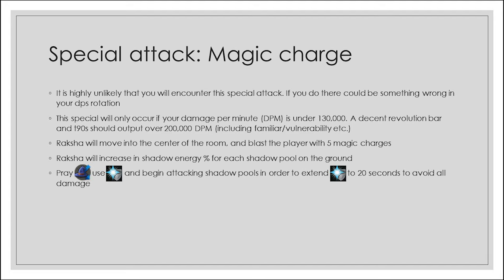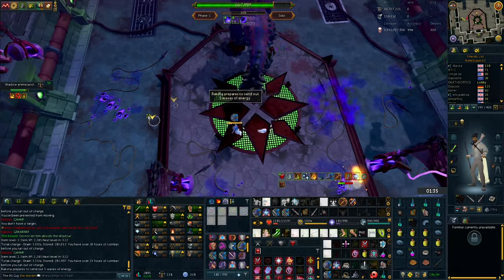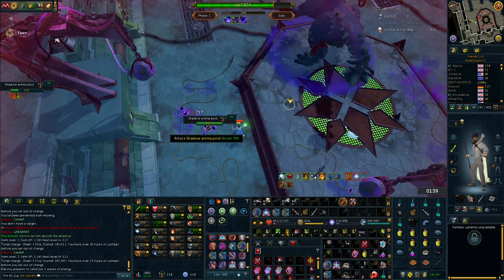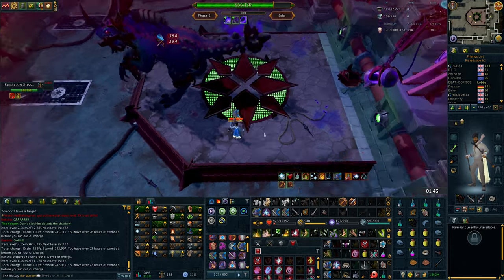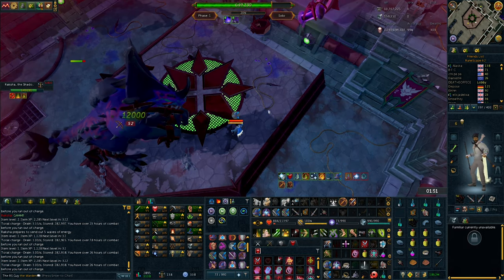The magic charge special attack is highly unlikely to occur if your DPS is sufficient. It only triggers if your damage per minute is under 130,000. A decent revolution bar in tier 90s should output over 200,000 DPM passively. If it does occur, Raksha moves to the center of the room and blasts you with 5 charges, also gaining shadow energy per pool on the ground. Pray deflect magic, optionally use Devotion, and each charge will hit roughly 1,500 damage through prayer. After taking the 5 hits, the fight resumes.